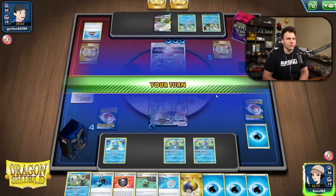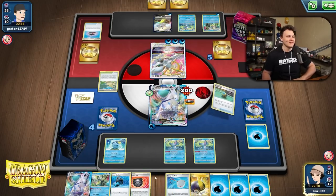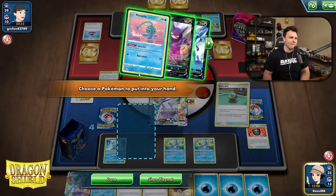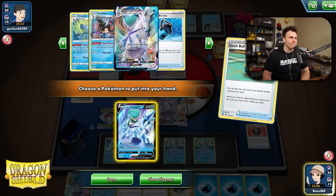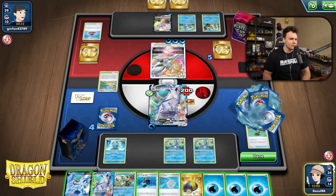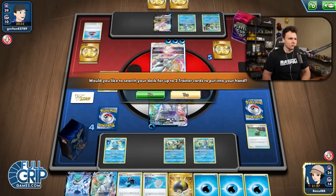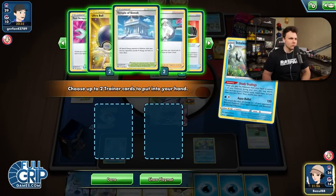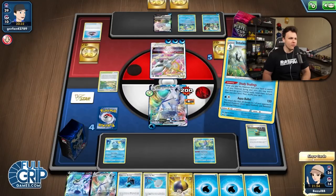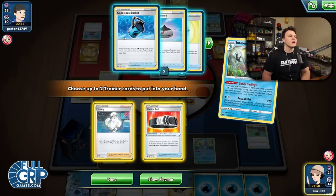They're going to Aqua Bullet next turn — that's kind of rude. This is where I'd maybe want an actual gust effect. But we maybe still win anyway.